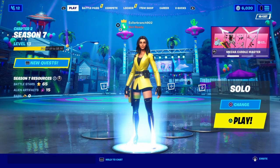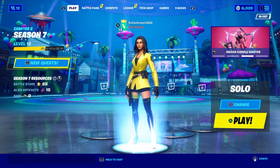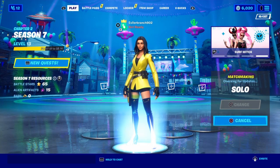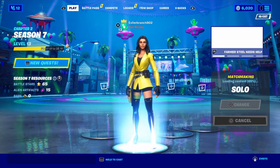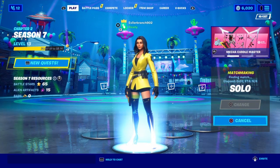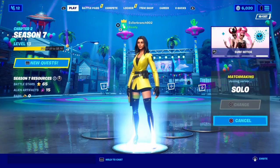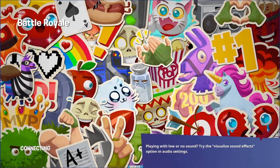Now here's how you can unlock the Summer Ripley skin, which is completely free. First, make your way into a solo match. You have to go into a core mode — solos, duos, trios, or squads. It can't be arena or any specific limited game mode. This is super simple and fast to do.